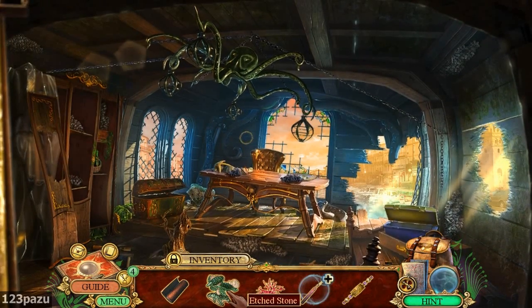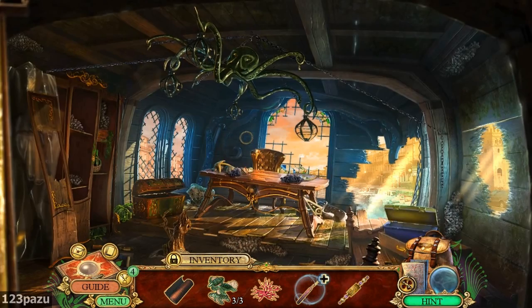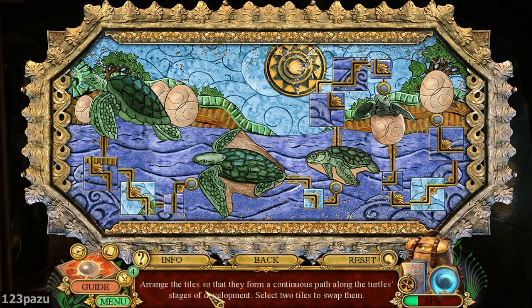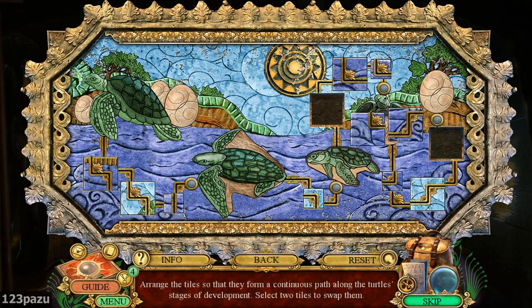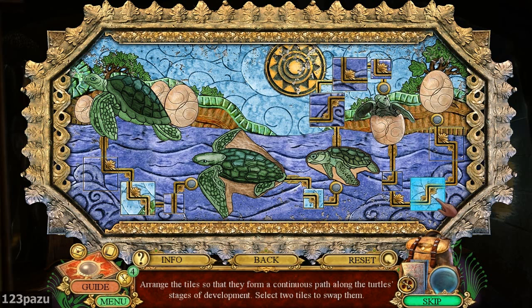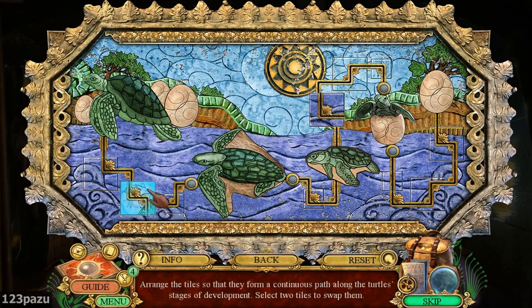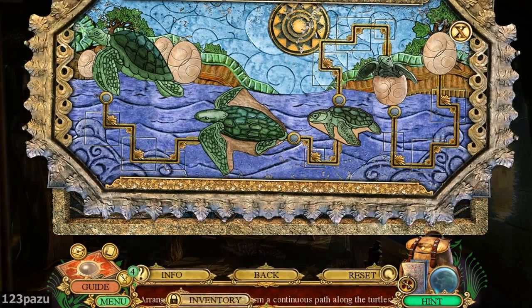Turtle. Last one. And... Coretta bracelet. So now we have another puzzle. Arrange a tile so that they form a continuous path along the turtle's stage of development. Select two tiles to swap them. The egg has got to be number one - we are making a path from the egg to the adult turtle. Can I rotate the pieces? No. Blue ocean floor and up again. Straight line. The baby turtle hatched. It's turning into a young turtle. There we go, it's moving back into the water now. And it's done.